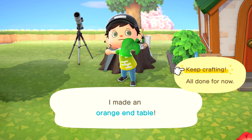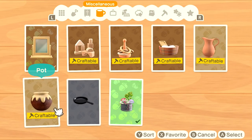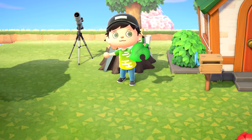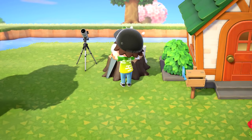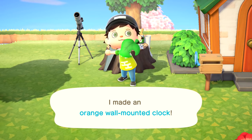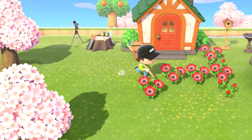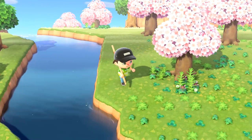I made an orange end table. Keep crafting. Over this way we have the pot — five clay. Doing lots of crafting in today's episode, that's really fun. Orange wall-mounted clock — I don't know which villager this is for, but they really like oranges! That's cool, they're moving to the right place. So that's everything for right now. Our inventory is quite filled up.